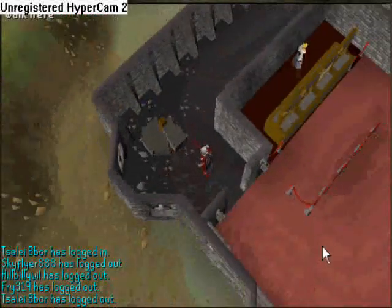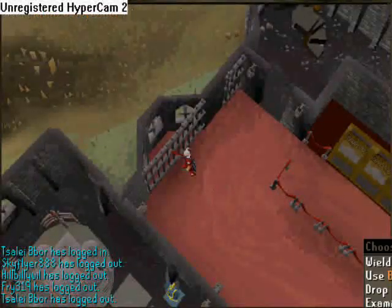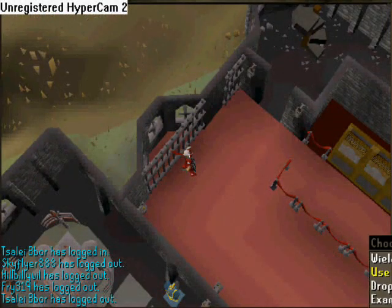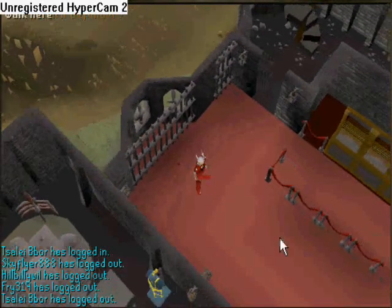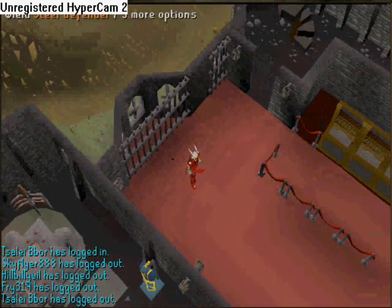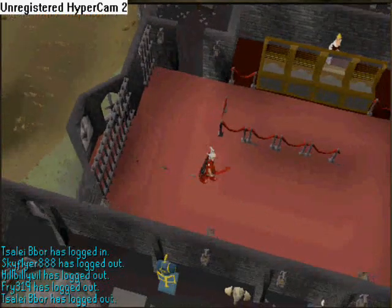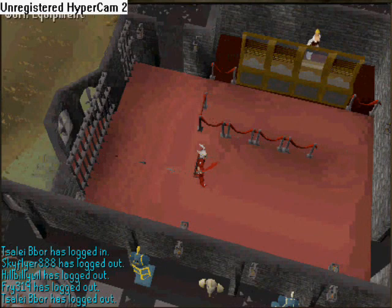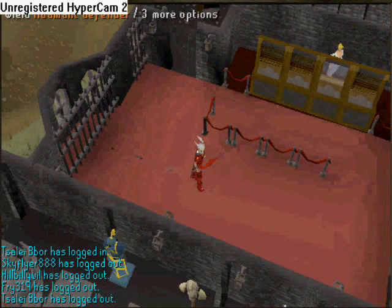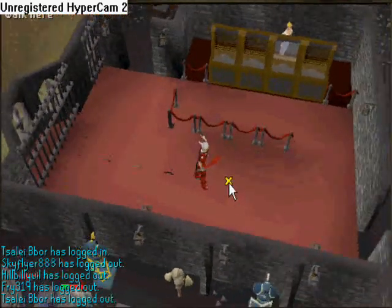I'm going to drop my Defenders and show what order they go in when you get them. So I'm going to drop Bronze first, then Iron. It goes on from there until you get Rune — I've got like 20 Rune Defenders now. I got bored and just came here and got all kinds of Rune Defenders.